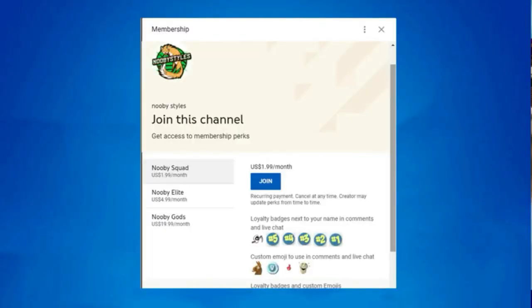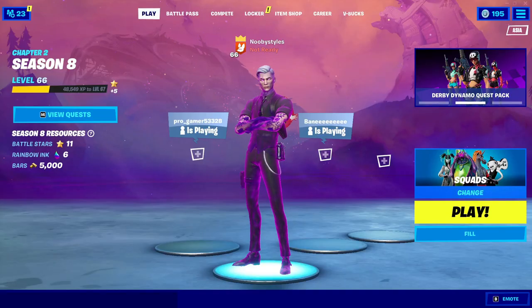If you guys want to become a member of this channel, click that join button. As a member you get exclusive perks like shout-outs in my videos, custom emojis to use in comments, loyalty badges next to your names, and a lot more. So click that join button and become a member. What's up guys, welcome back to Noobie Style.